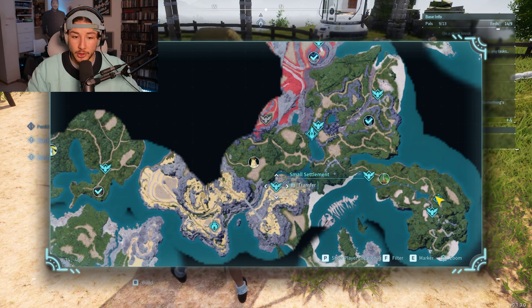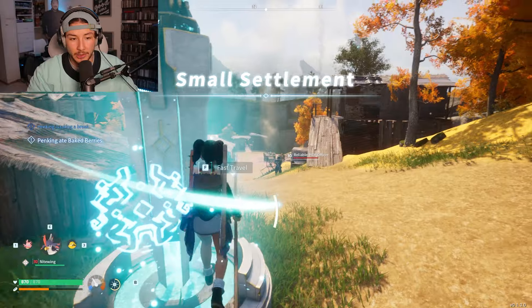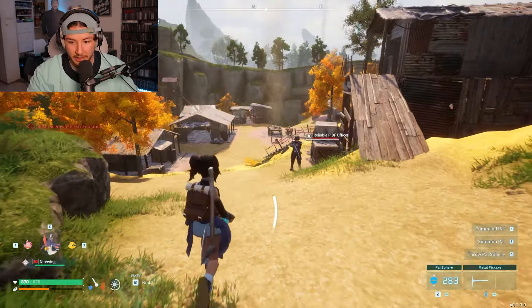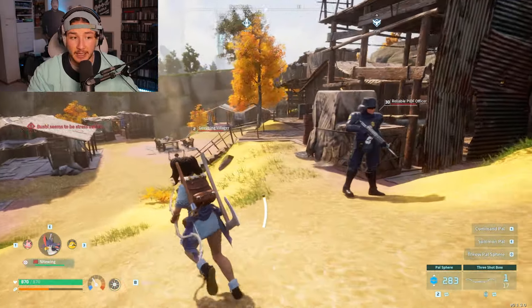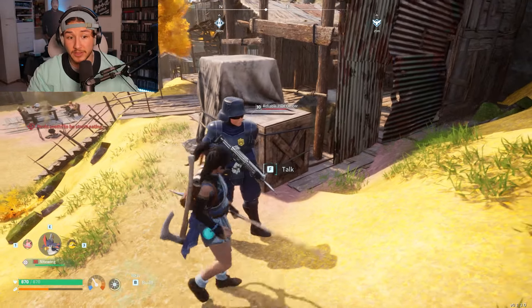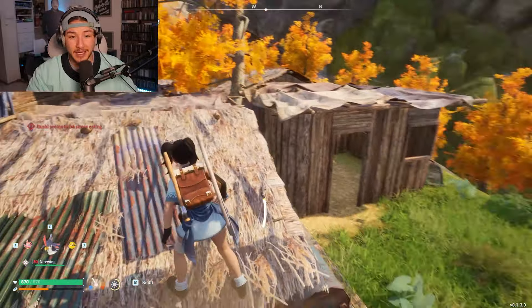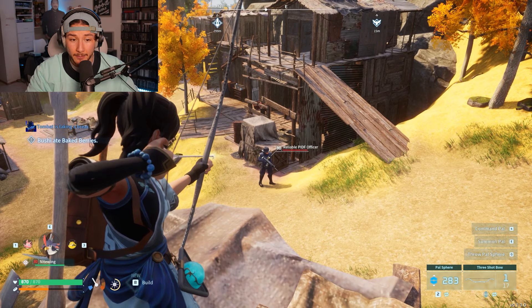The key thing at the small settlement is you need to attack the opening guard right as you enter in. It doesn't happen right away — you can walk right next to him and he's not going to attack you. He will only attack you if you attack him. The reason you need to attack him is because he has an assault rifle — this is super key. What I like to do is hop on top of this hut right here and attack him.